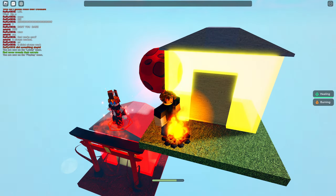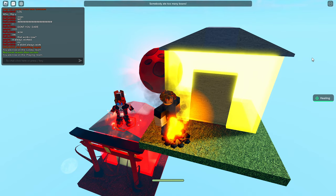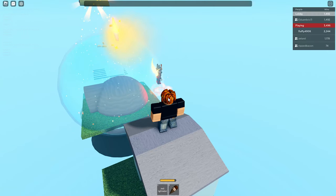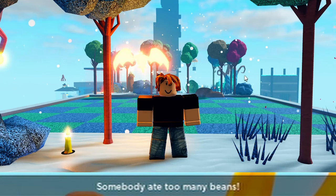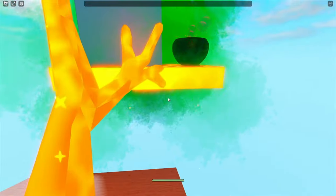If you stand near the campfire it'll heal you, but if you stand on the campfire you'll get the burn effect. Next is larger plate, which just increases the plate size. Next is the toxic gas event — this gives one random player a gas mask and gases one random plate, spawning a gas cloud that slowly damages anyone inside.